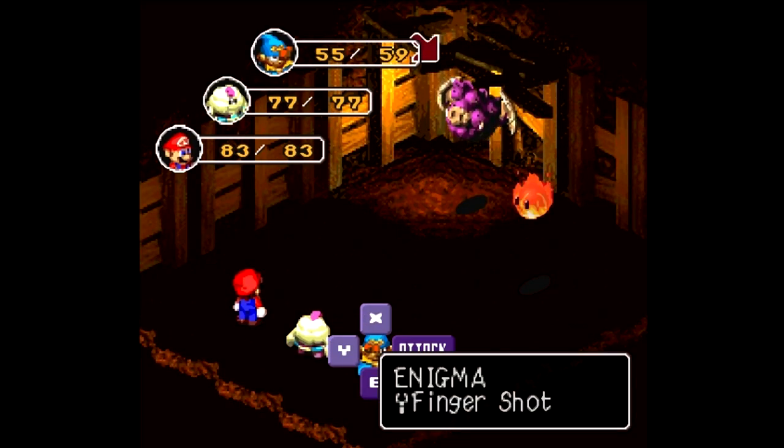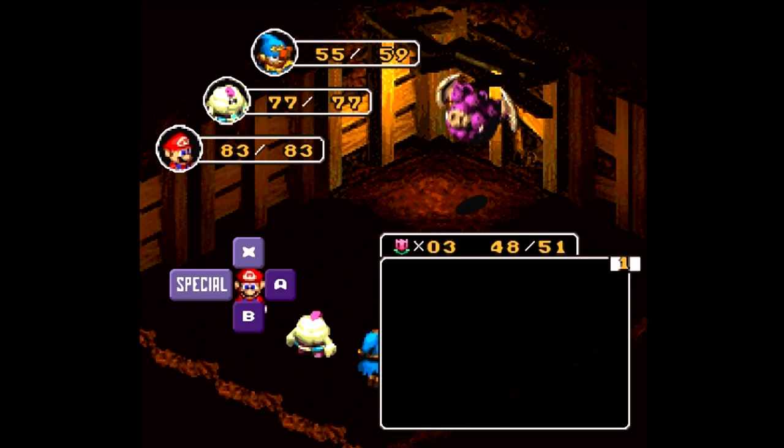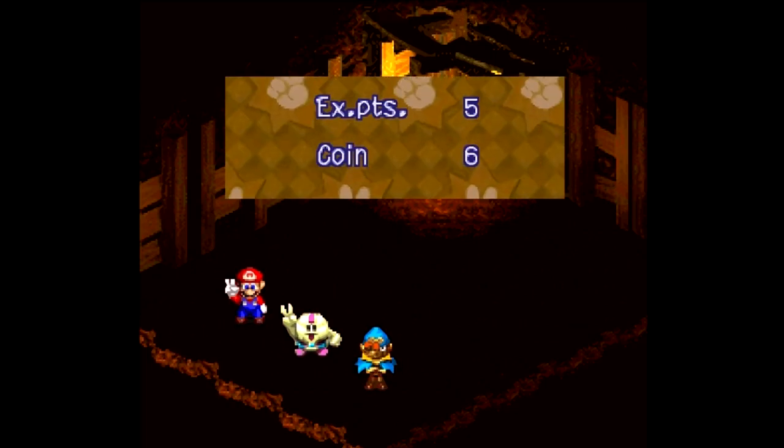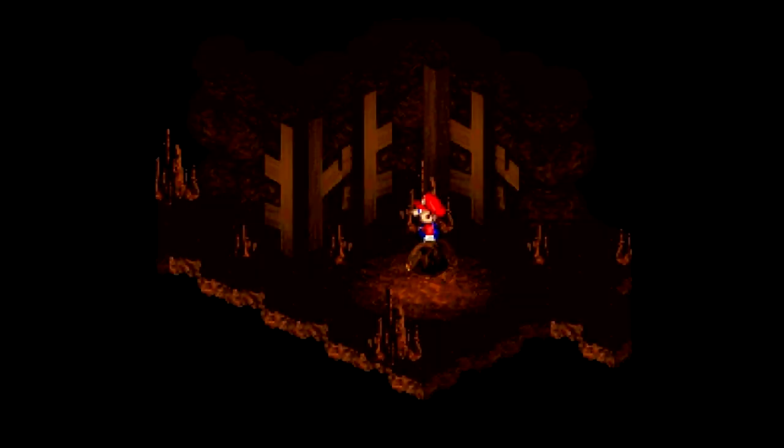We do have another new enemy here — Enigma. They are also weak to jump. You're gonna finish the battle before that becomes relevant, but I like getting free buffs like that. Normally, Enigma has quite a bit of HP, but if you've been boosting jump up to this point, you should be fine.